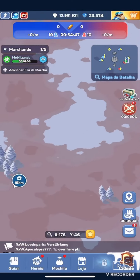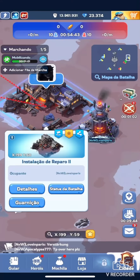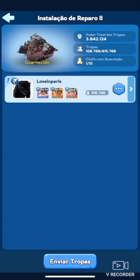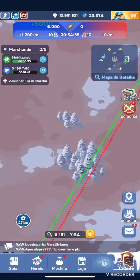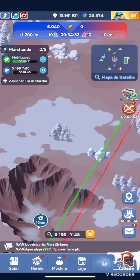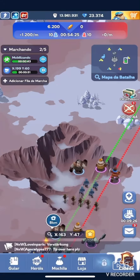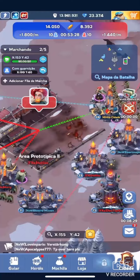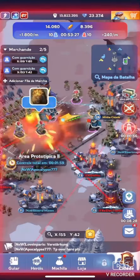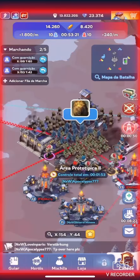While waiting for my rally to go, I realized my ally had already taken repair site 2, so I decided to check on him and send some troops to help. In this battle you have to be very aware of your surroundings. Tip number 2: the game gives you some free troop march speedups that recharge over time, so be sure to use them whenever you need.